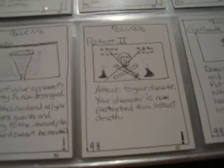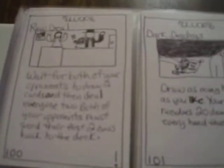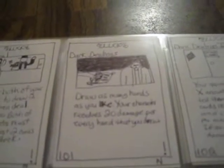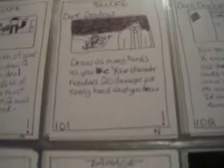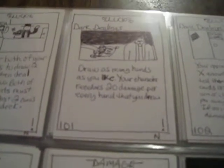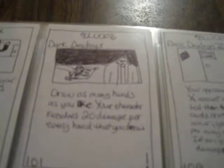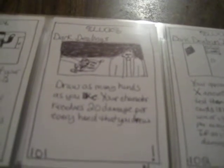Protect 2: attached to your character, your character is now protected from instant death. So if someone tries a one-hit KO or plays the Black Pill card, any card that does that, it would just have no effect. Dark Dealing: draw as many hands as you like, but your character receives 20 damage per every hand you draw. A hand is 2 cards in this game, so if you draw 4 hands you receive 80 damage — depends on how much you want extra cards in your hand.